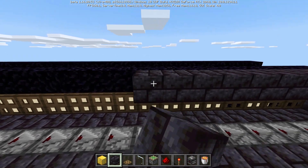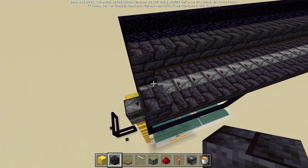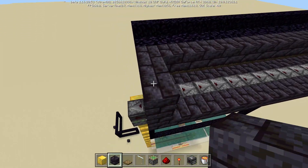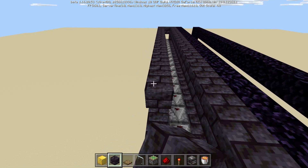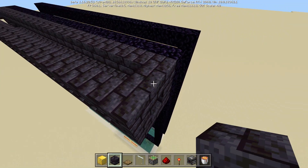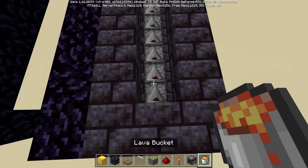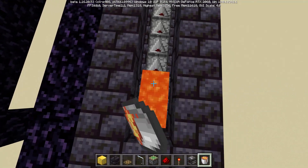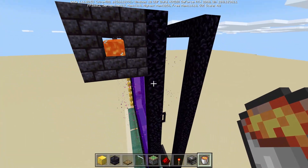So I will have all three of their channels linked down in the description. We will go ahead and build up a small framework around here. You can make this solid blocks — I do like to put in a little bit of glass just so I can see the lava shining through, it's just for a visual effect. Then we can place lava in. Once we start placing in our lava, you should notice that we actually have our portal lit.